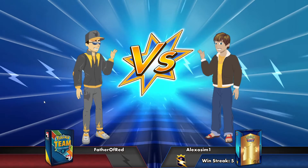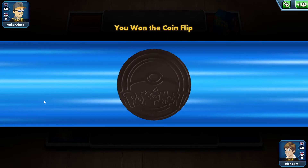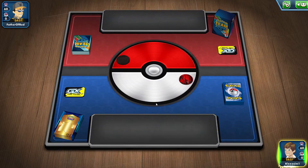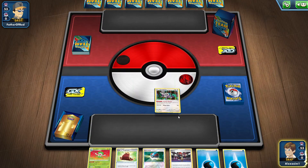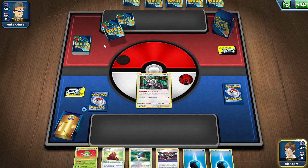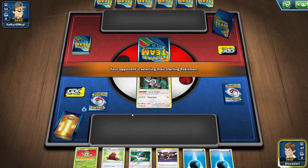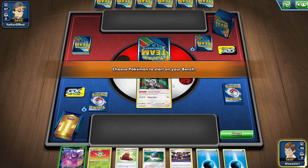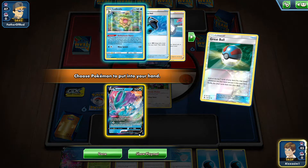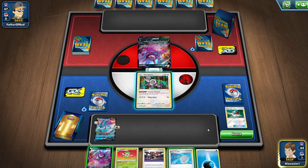Okay, let's go on to game two where we're playing against Father of Red. We won and I would like to go first. Not a bad start — well, it could turn into a bad start. Mulligan — that at least allows us to get more cards in our hand which we definitely need. Yep, that makes life a lot better. We can Great Ball — that's actually pretty good. We can play Cape of Toughness, attach the energy.